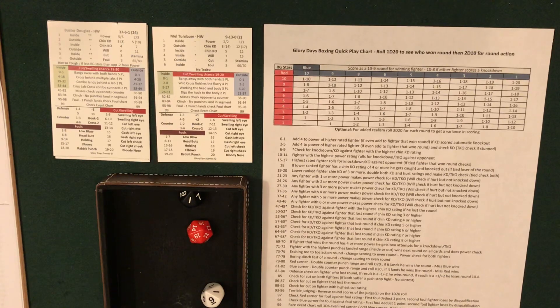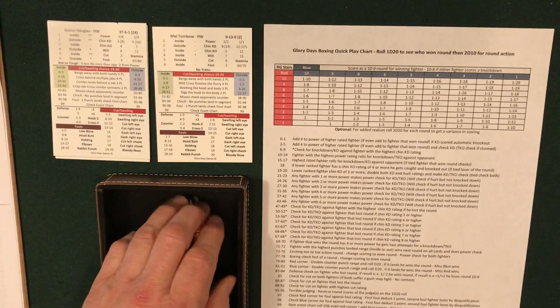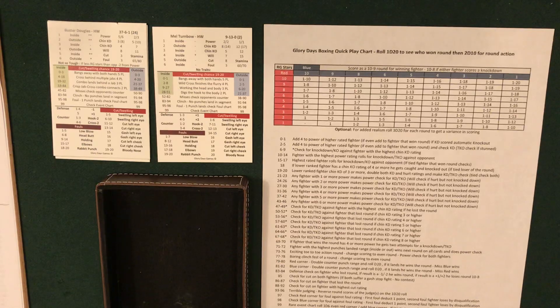Final round: rolled 18 — close round to Douglas. Rolled 19 — lower ranked fighter, double his chin again. 16 or less he's down — he is down — and he is out. KO in round 10 for Buster Douglas. Two fights, two stoppages.